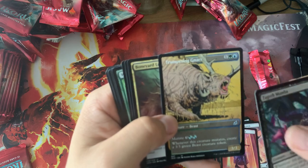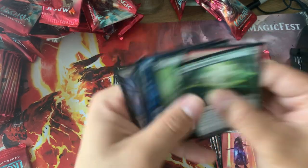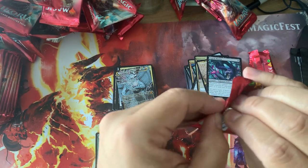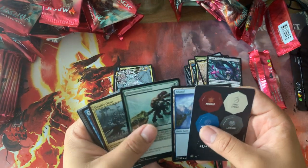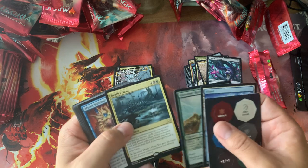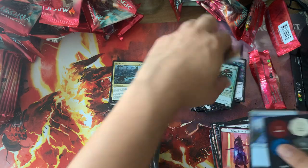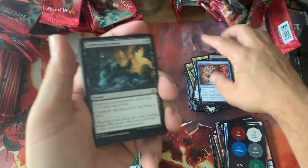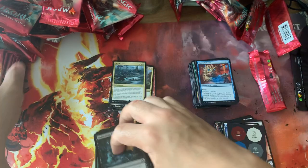Trumpy Gnar — actually I think this is my very first one. I've opened up four boxes so far. If I had a choice, I'd probably collect the comic book arts over the Godzilla arts — I'm just way more into comic books than Godzilla. But they're both really cool, just offering different skins for cards at different values.